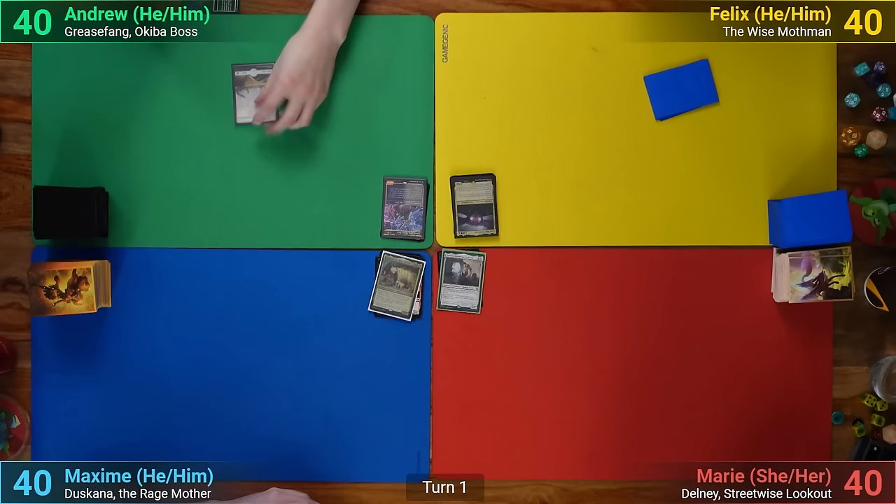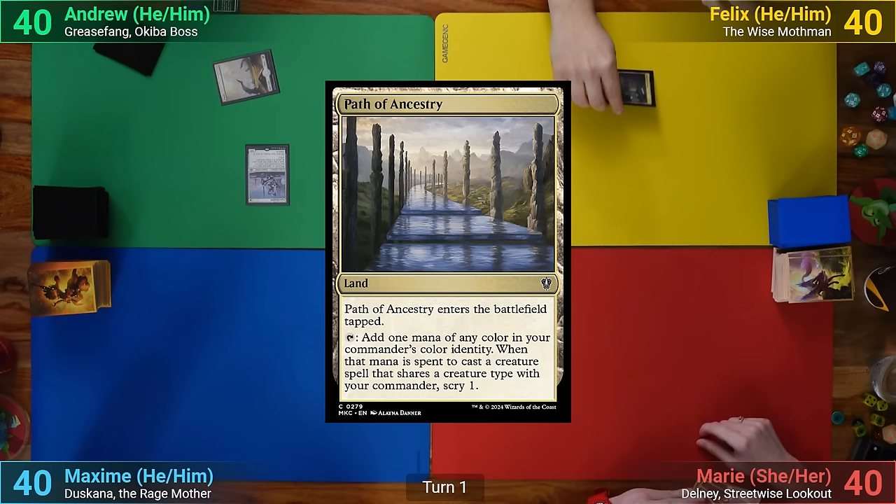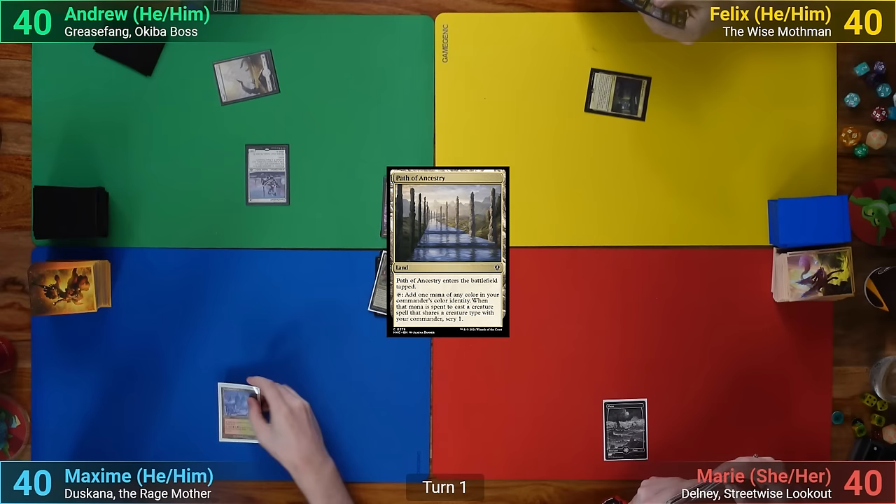I win the die roll and start us off. I draw, play a Plains, and cast an Esper Sentinel. Felix plays a tap Path of Ancestry. Marie just has a Plains for turn. Max plays out his Cultivator's Forest and taps it for a Colorless for Sol Ring.